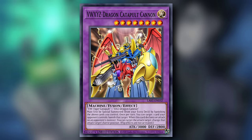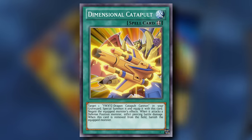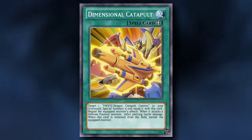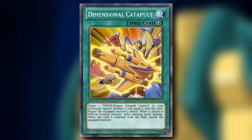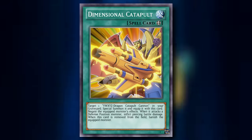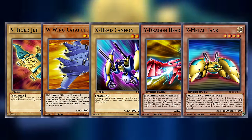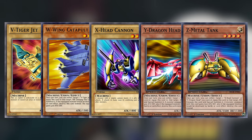VWXYZ Dragon Catapult Cannon has its very own anime exclusive support card. Dimensional Catapult is an equipped spell card that can only be equipped to VWXYZ. By targeting one in your graveyard, then special summoning it and equipping it with this card, the equipped monster's effects are negated and it gains piercing battle damage. When this card is removed from the field, VWXYZ is banished. Swapping its original effect for just straight piercing damage isn't really doing anything — you're not gaining much but you're also not losing out on a whole lot. The individual monsters of the lineup also have their own anime exclusive support card: Hyper Coat, a continuous trap card activated by targeting one face-up level 4 Light Machine Union or normal monster you control.